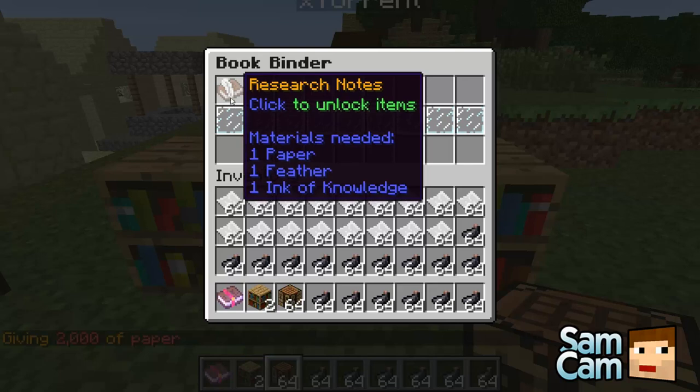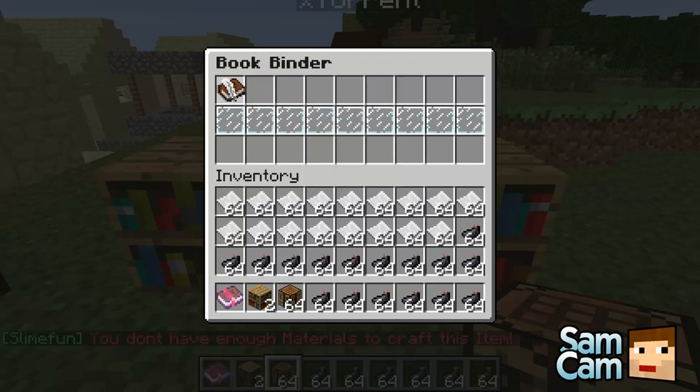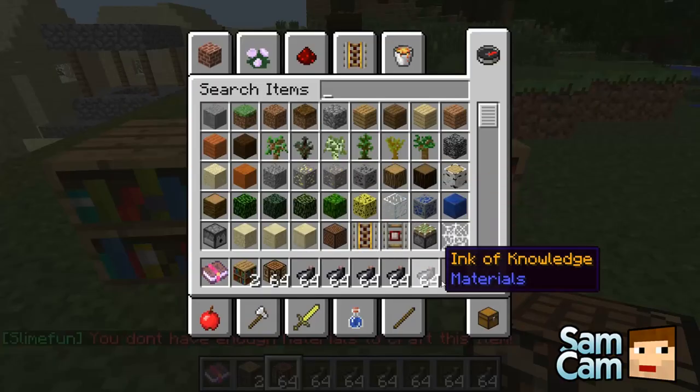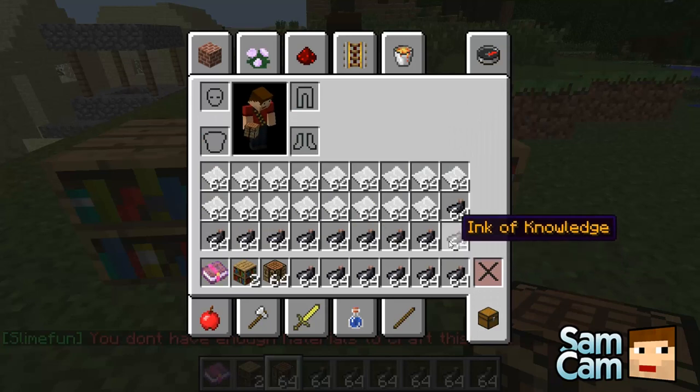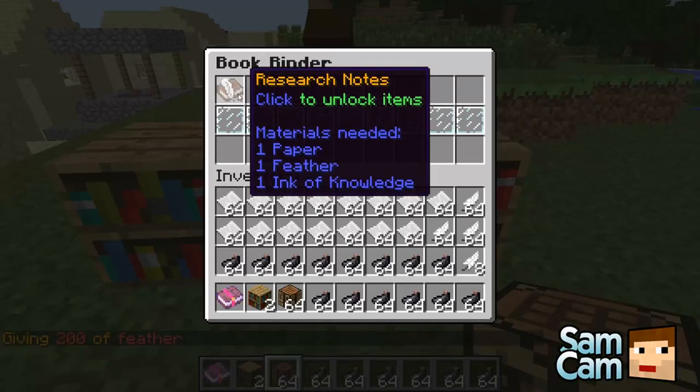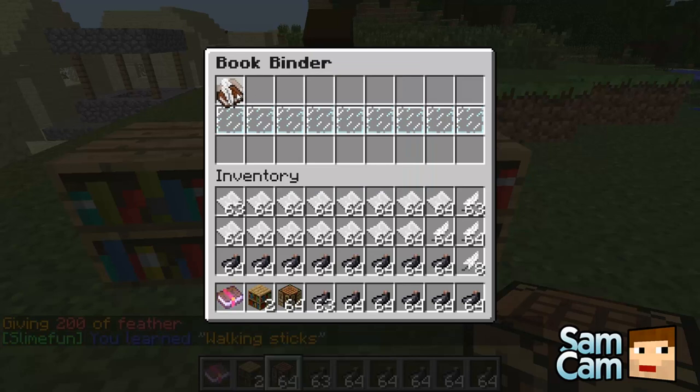So now we actually just click here to unlock the items. I'm missing a feather — so I need to kill some zombies to get some feathers. Then we hit that and we learn things. It says I learned walking sticks — I like walking sticks!